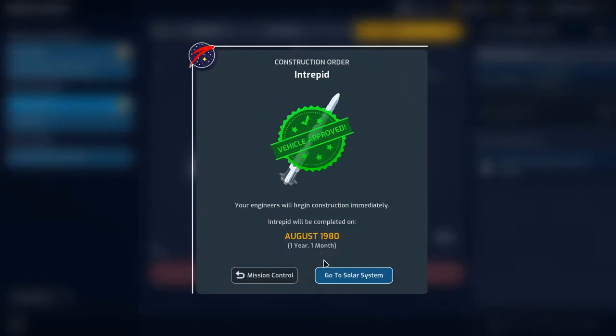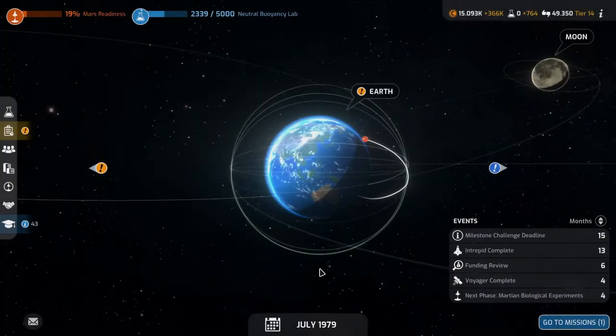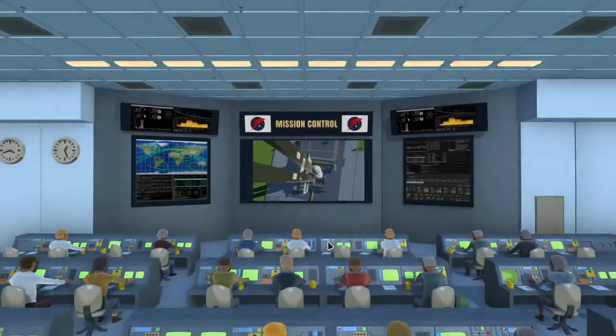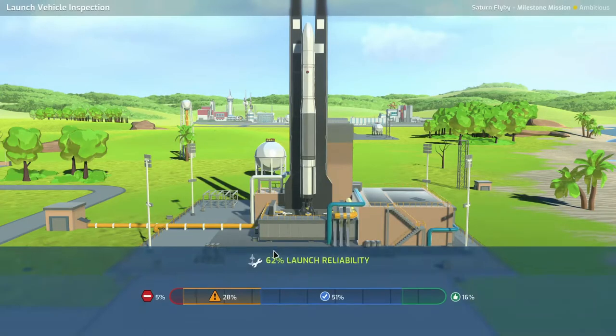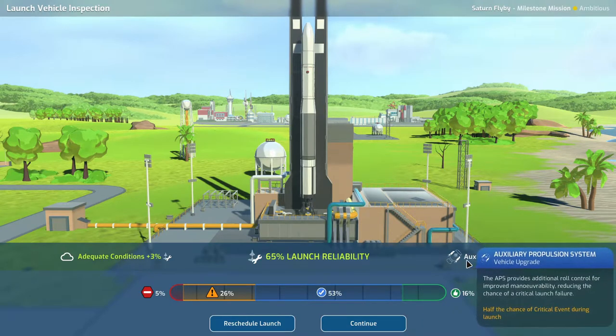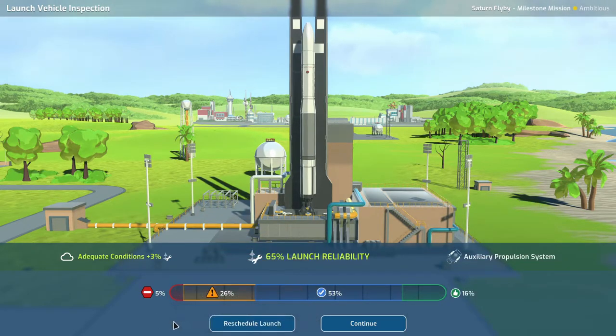This is going to be it — build vehicle, one year one month. Then we have our Saturn flyby which is ready to launch. Launch reliability really sucks, but the weather is good — and we have to launch today if we want to be first together with the Japanese. Half the chance of a critical event is nice.